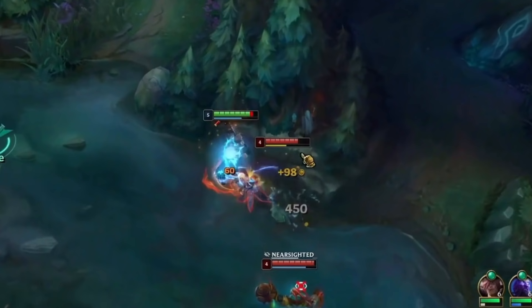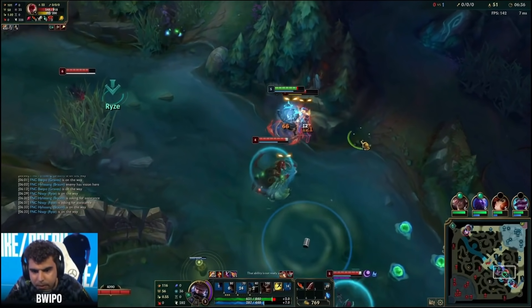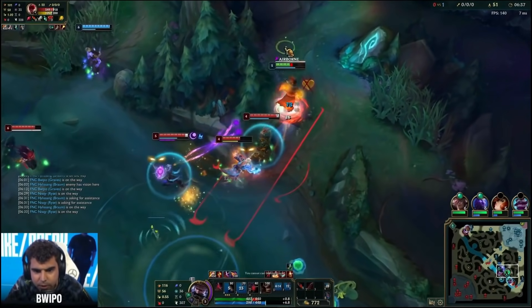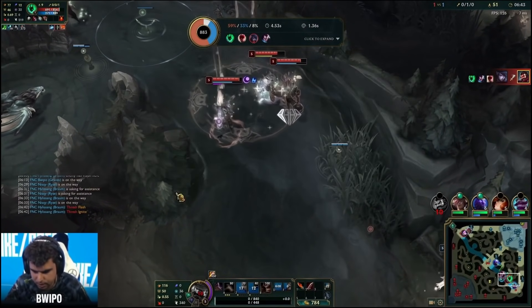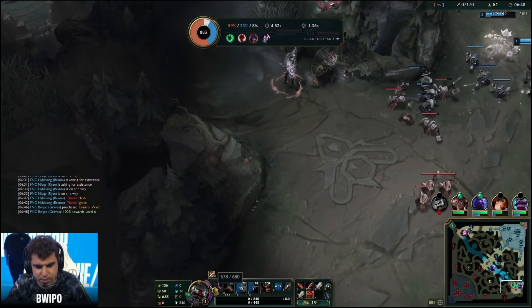I'm going to pause here because Lee Sin makes a really smart play. If Bwipo is able to move just a little bit to his right he can guarantee a flash above this tree, but Lee Sin blocks his path so he has to flash a very short distance — and Thresh Flash Flays, Chovy comes in with the ultimate, and Bwipo dies. This is a massive mistake from Bwipo and the only mistake he's made all game. It goes to show: you can have the most perfect early game, but one mistake will undo everything.